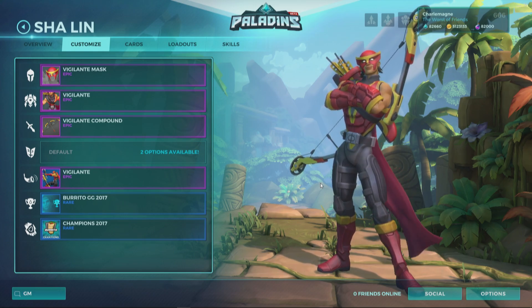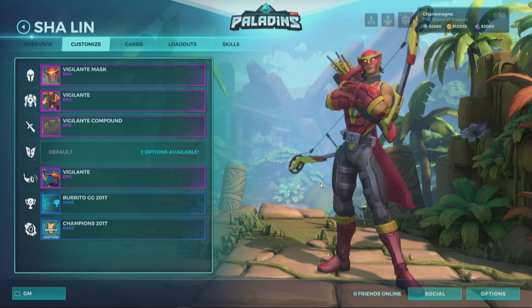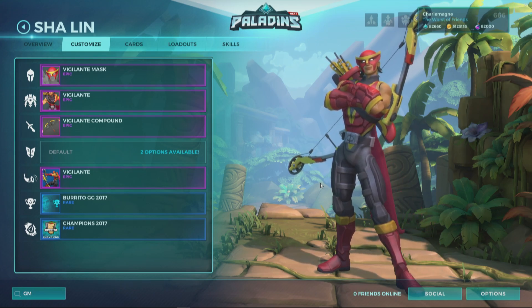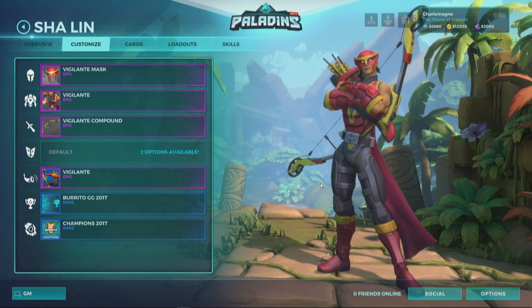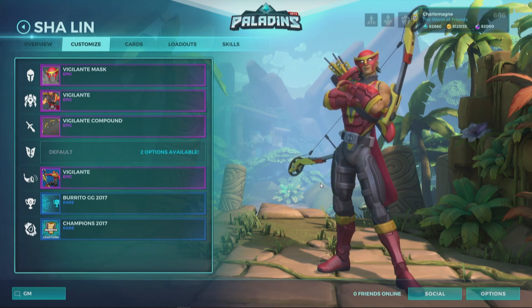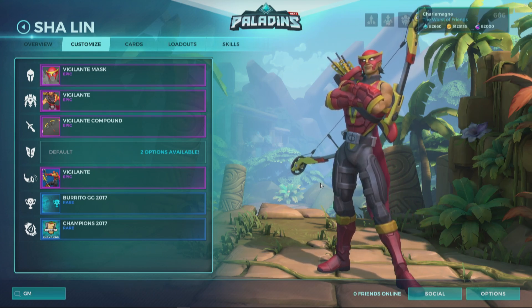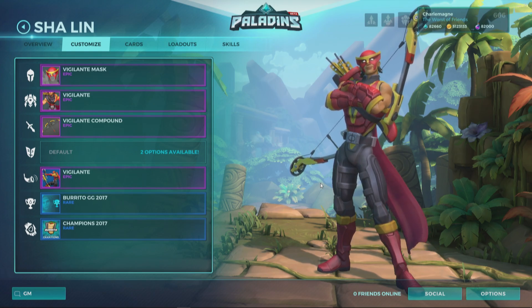The Sha Lin Vigilante skin also comes with a voice pack featuring lines like 'My name is Sha Lin and I am the desert wind,' 'It's over, villain,' 'Is that the arrow signal?', 'The arrow is stronger than the sword or gun or snake,' 'Is my wit too sharp for you?', 'I am justice. I am the wind. I am the desert shadow,' 'Holy bullseye, champions,' and 'Freedom, justice, and the way of the realm.'